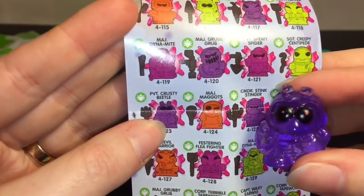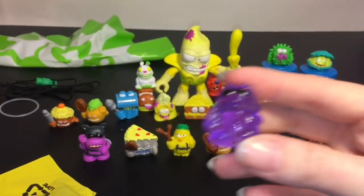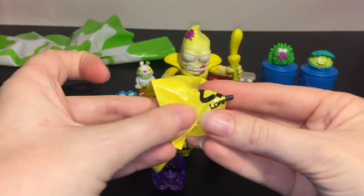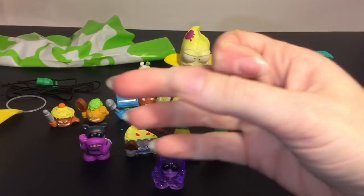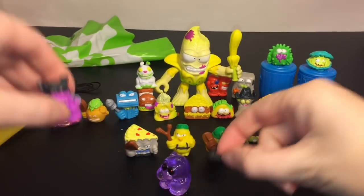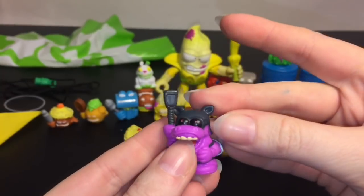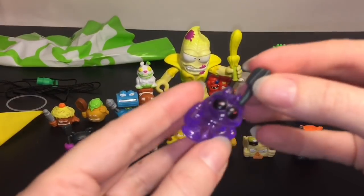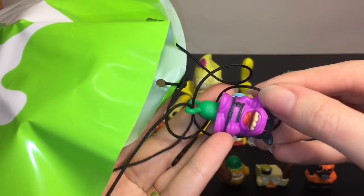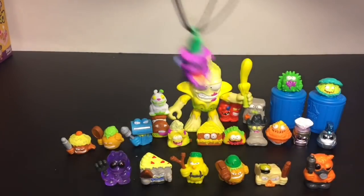The second blind bag looks like it might be sticky — maybe the SWAT team. We have someone purple, clear and kind of sticky. This is Private Crusty Beetle — he is a green ultra rare! Then let's get their weapons out. Private Awful Horsefly gets a fly swatter — makes sense! And then he also has this fork. Private Awful Horsefly all hooked up to his parachute — he's a little tangled. You drop him from a high area and he floats down. He landed roughly, but it's a neat idea!